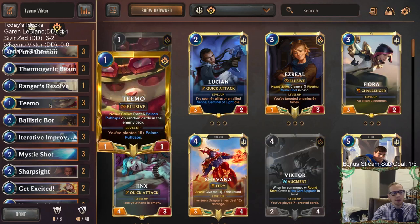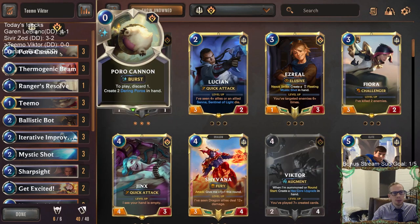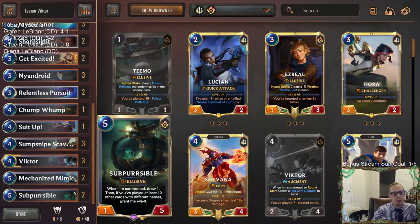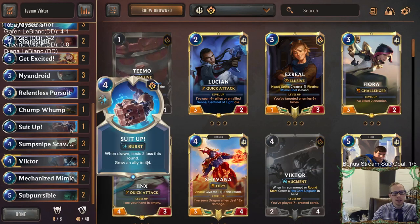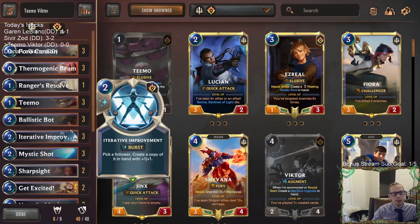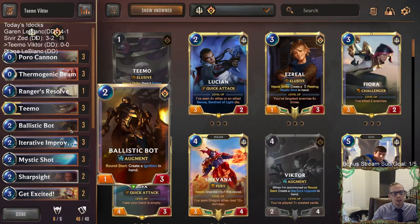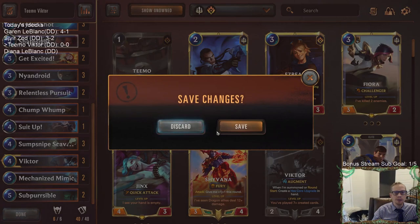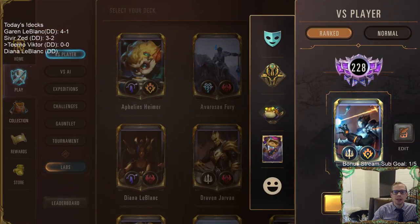We have some protection with Ranger's Resolve and Sharp Sights, and a Suit Up for protection plus it can make Teemo or Daring Poro a 4/4 elusive, which is pretty sweet. We have one of those, and at the top end Percival can be a 5/5 elusive. Having cards with different names is very important, so having these one-ofs can really help out. Pretty cool little deck - Teemo Victor racing with augment and elusive. Let's give it a try and play our five ranked games.